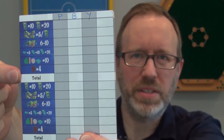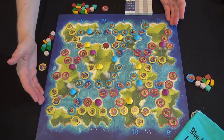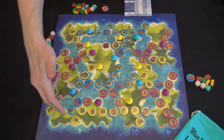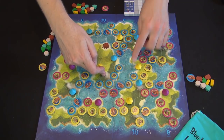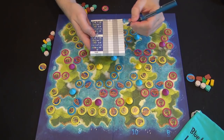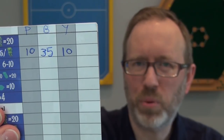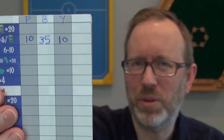Now we'll score the exploration phase. One goal in Blue Lagoon is to create a long contiguous chain of villages and tokens, because one scoring condition is for the number of islands touched by your longest contiguous chain. For the blue player they have seven islands in their longest chain, so they'll score 35 points — that's five points for each island touched. Purple and yellow each scored only 10 points, having only two islands in each of their chains.